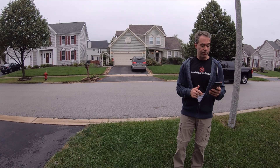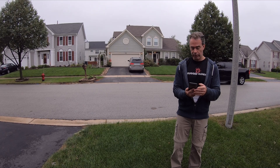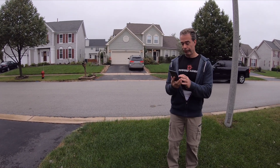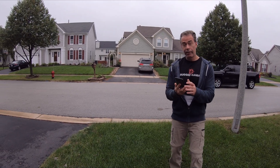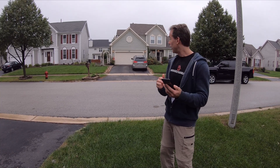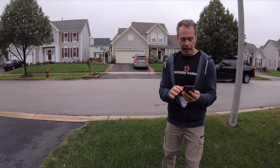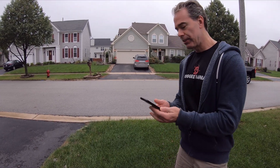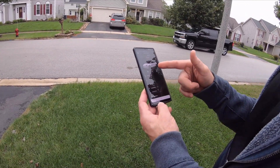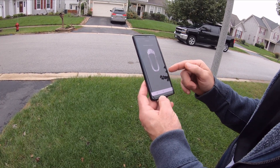We're going to try to get the car out of the garage using the new smart summon. Hopefully it will open the garage door using HomeLink and pull the car out. It's going to be a little tight with the van in there, but let's see what happens. I just did the v11 update last night and I lost the control that said 'come to me,' so we can't try that.